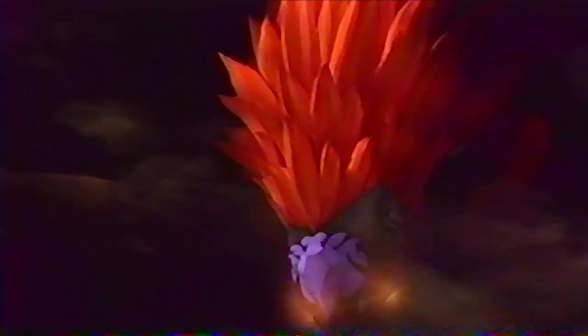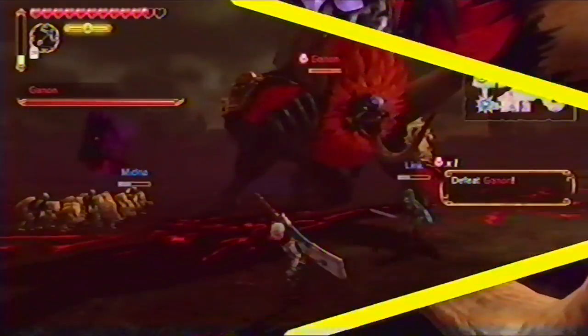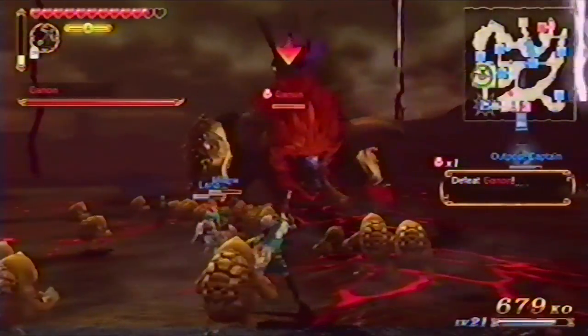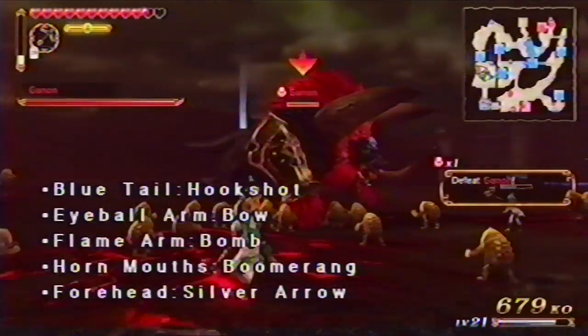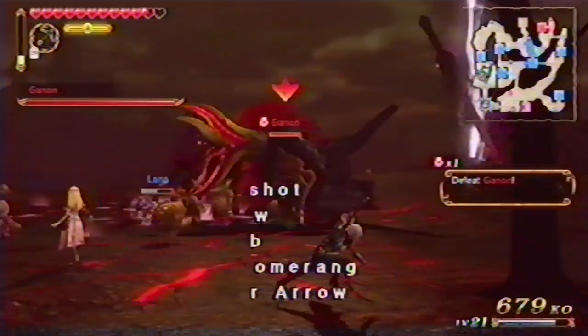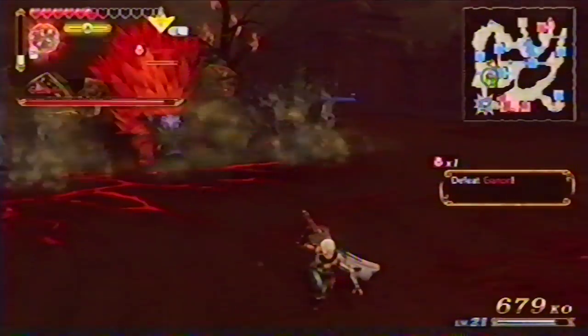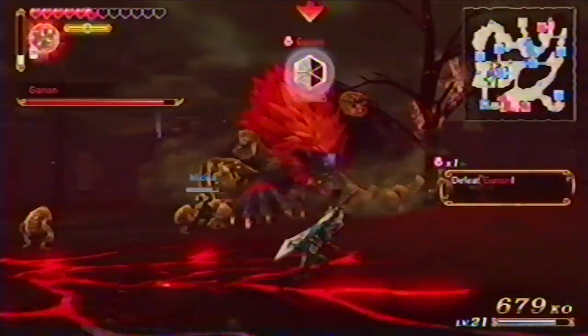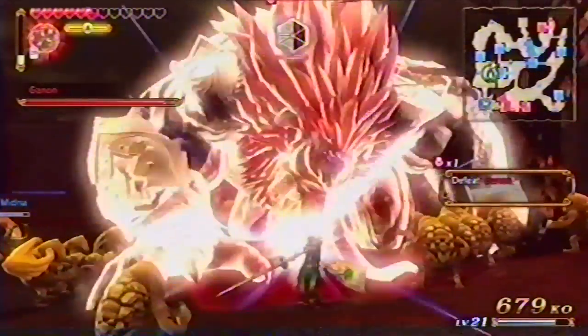You did it! But wait — Ganondorf's defeat has only served to resurrect his master, Ganon. Notice how different parts of the beast's body act like the giant boss monsters you fought before. You'll need to use all of your tools in the correct timing. After these parts have been destroyed, Zelda equips you with the silver arrows. Ganon's forehead will shine with a purple gleam after a dash attack — be in position to fire a silver arrow and bring the monster tumbling to the ground.